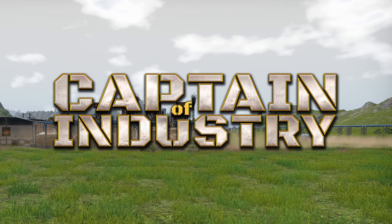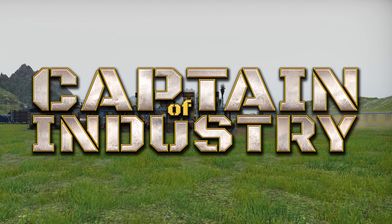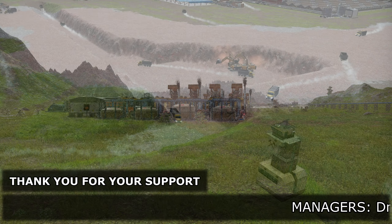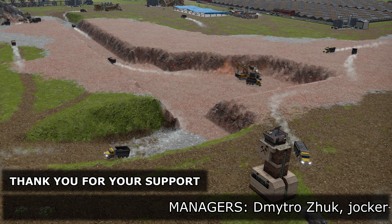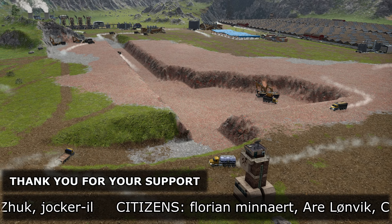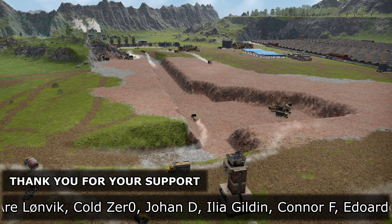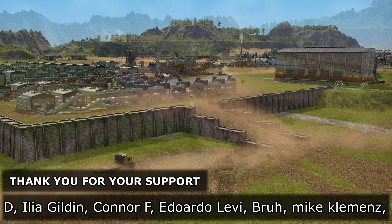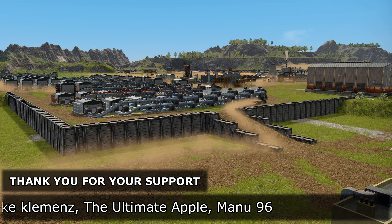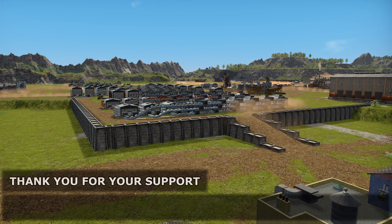Hello everyone and welcome back to Captain of Industry. In this episode we will finally get to the point where we can move our old smelting operations to their final positions. Other than that we will try to sort out our farming issues around corn, make sure the animal farms are kept in working order so we can have eggs, do a little bit of landscaping, and it will be pretty much business as usual. I think it is time to get into it.